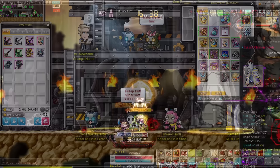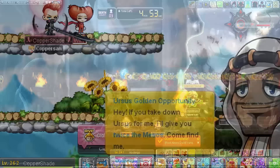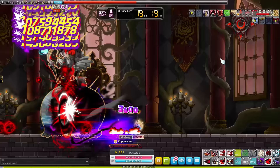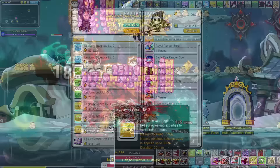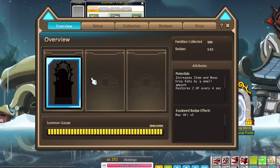All upgrading in Reboot will cost mesos. To get more mesos, defeat all weekly and daily bosses, defeat Ursus during double Ursus times between 9 and 11 UTC, complete Maple Tour each day, and create additional bossing mules for easy mesos. You can also grind for mesos — make sure to have at least 60% drop rate so monsters always drop meso bags. You can purchase a card that increases meso drops from monsters in the legion store, get the meso line in your inner ability, and use familiars to help here as well.